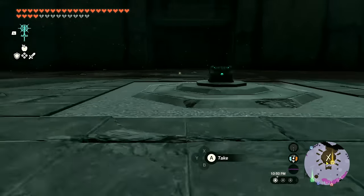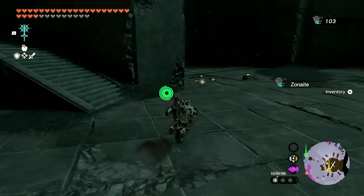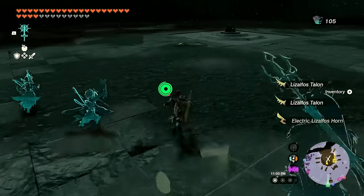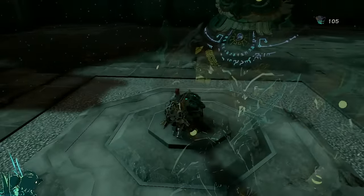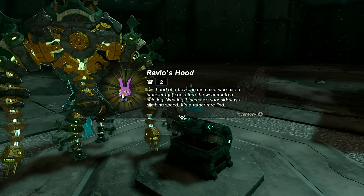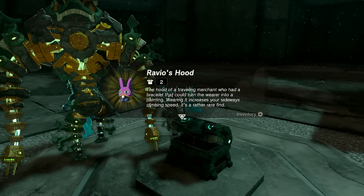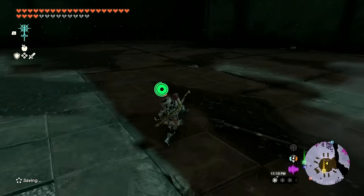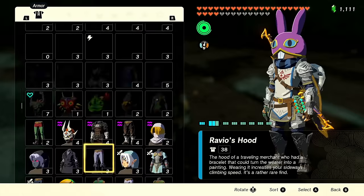Let's see what's in the treasure chest. First I'll grab all the monster parts from the battles, then kick this chest open — it's gonna have some new gear. It's Ravio's Hood! The hood of a traveling merchant who had a bracelet that could turn the wearer into a painting. Wearing it increases your sideways climbing speed. A rather rare find — also in Breath of the Wild, but cool to see here too.